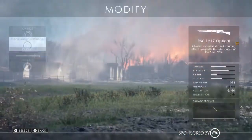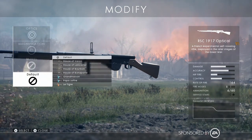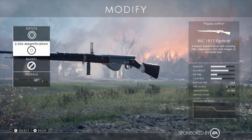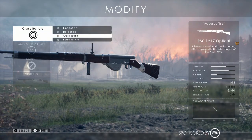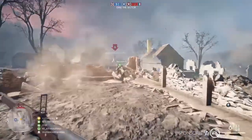As you guys know, I'm a huge fan of the Medic class and the RSC 1917 Optical is the new rifle we get, and I have been loving this thing. Here's a look at it in the menu. Let's hit the ground running and take a look at the RSC 1917 — this is the optical variant, which means it has the lens sight.